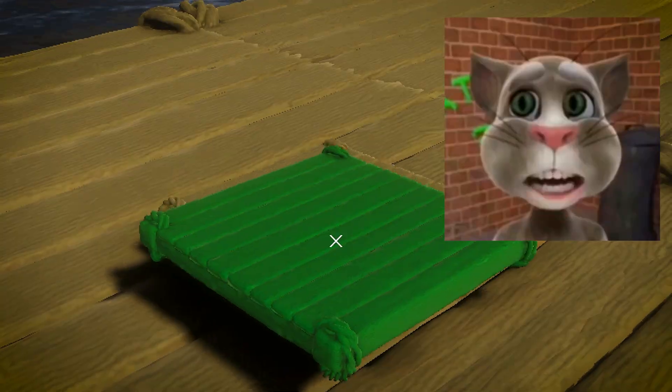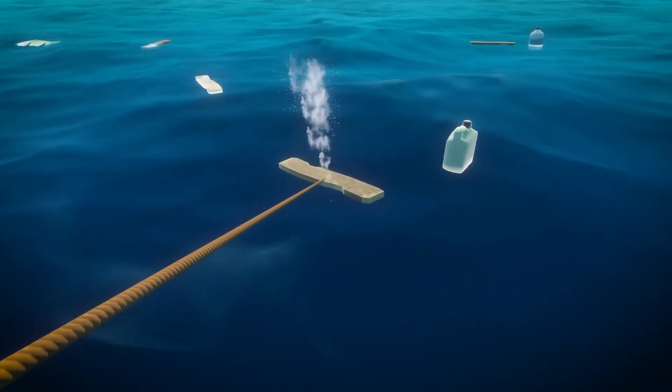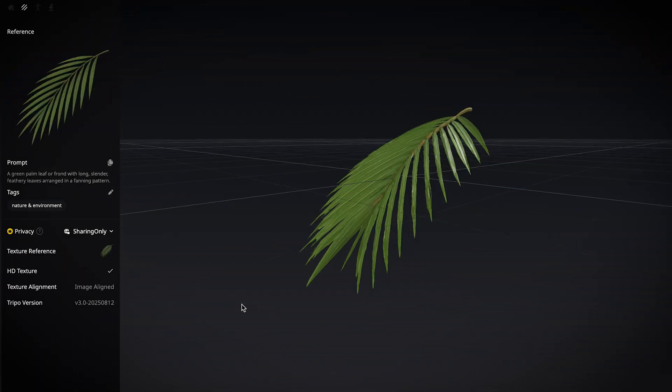Claude didn't get the building system perfect the first time, but after giving it some pointers it eventually got it right. Next, in the real game there's debris and all kinds of floating objects, so I generated a bunch of logs and leaves until we had something that looked really nice.